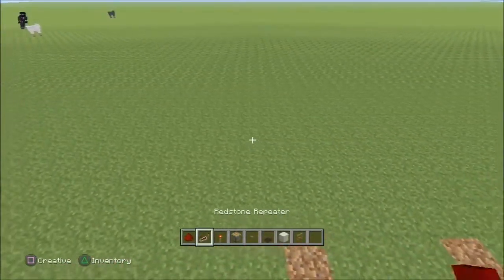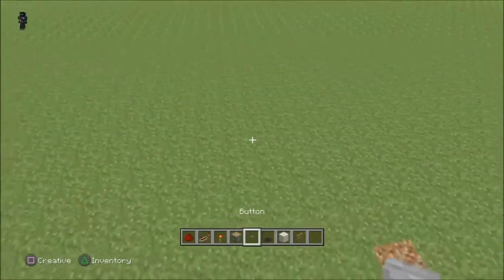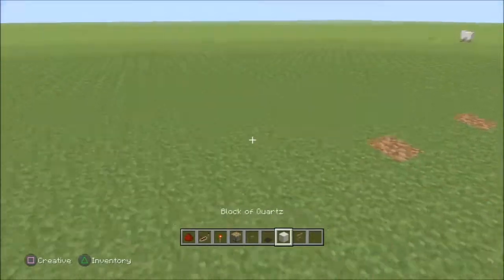Before this, you're going to need some redstone, redstone repeaters, redstone torches, a regular piston, a button or a lever, a carpet of your choice, a block of your choice, and a fence post.